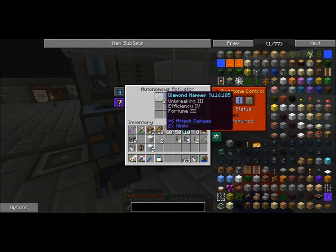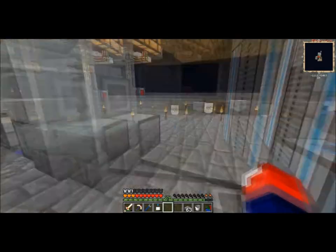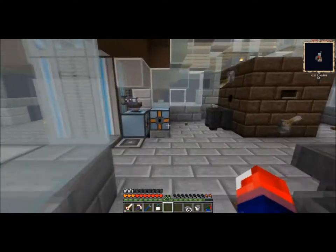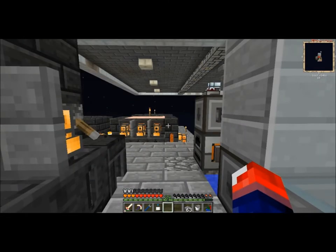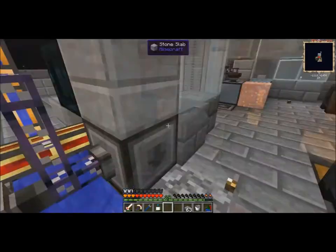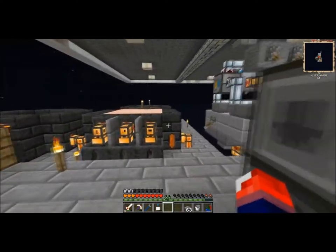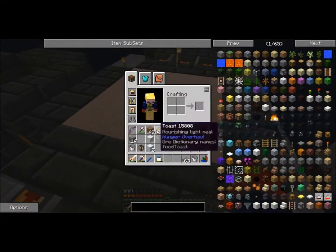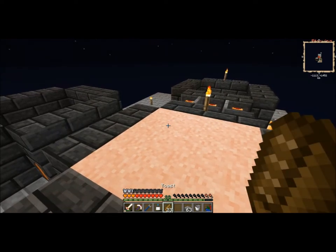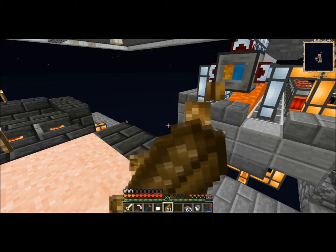I can actually put more export buses here on the side and down, so it would actually work. But we do need more export buses to make ourselves a hammer. Maybe I should use this for stuff I'm really in need of, like iron - and possibly platinum or shiny ingots, I do need them as much as possible. I'm getting low on food so I'll see you guys in the next episode with automated hamburgers. See you guys next time, peace!